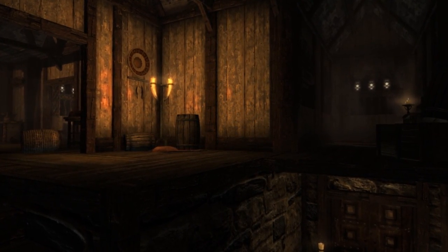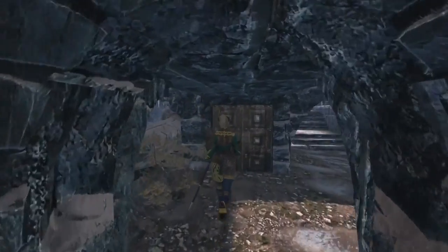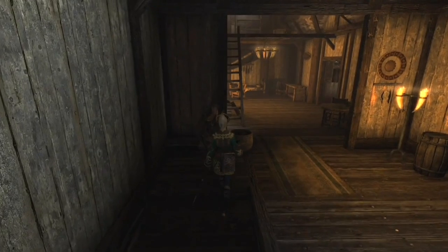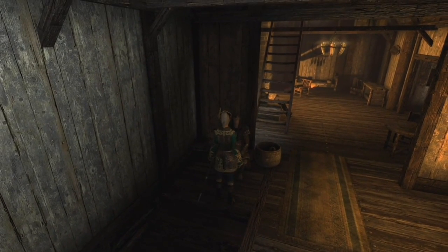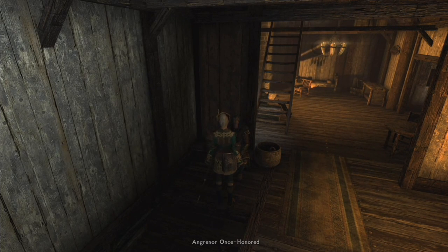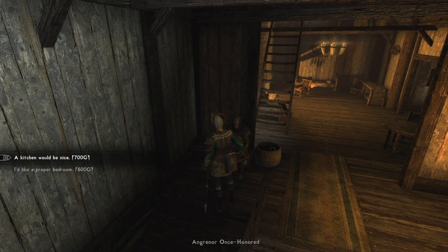Enter the house and speak to Angregor, who will hang out there in the daytime. There are 12 new quests to finish and each one equates to an upgrade in the house. These range from kitchen decorations, entry clutter, wall displays, a dining room, living room, multiple bedrooms, a library, an armoury and the all-important alchemy lab.